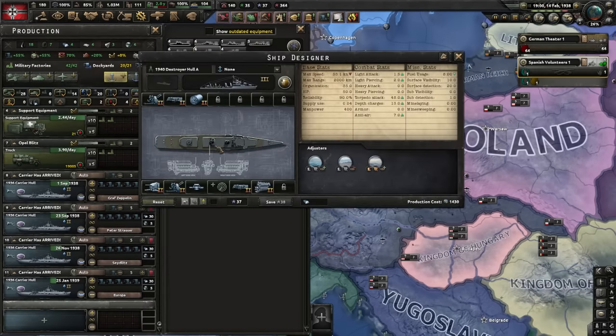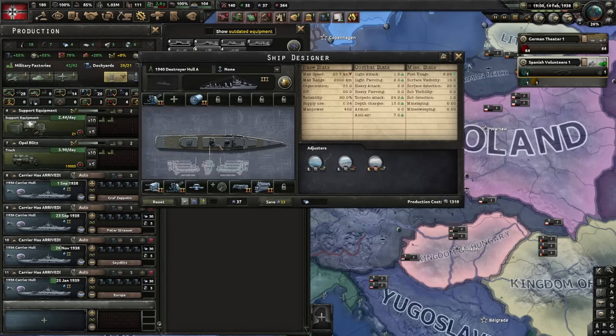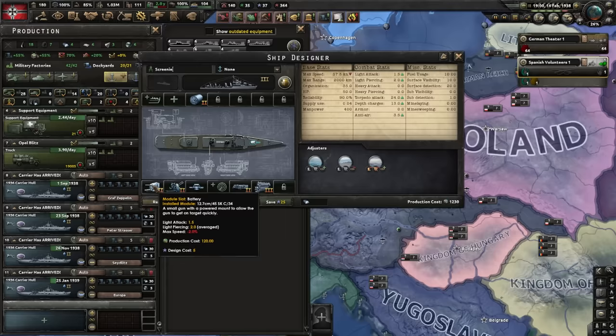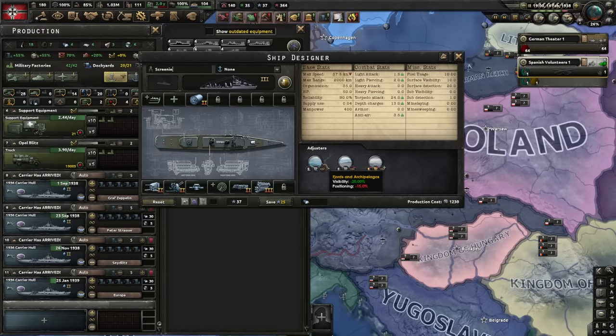Destroyer 3 is complete — we're going to make a good screening ship now. We'll go auto and see what we get. We need depth chargers, essential for countering subs, otherwise we're not going to be able to counter them. We don't need double torpedo or double anti-air. Single battery, yes. Fire control — yeah, we kind of need that, and we'll add radar on later. Torpedoes. Best engine possible because we need the speed. This is the screenie boy, and it will only be upgraded if I can upgrade the anti-air, torpedo modules, or add radar.